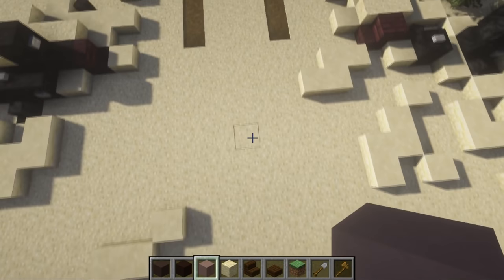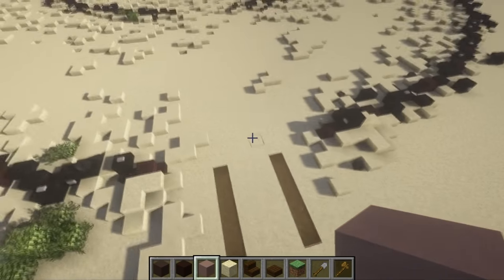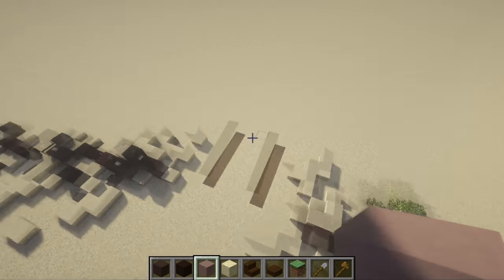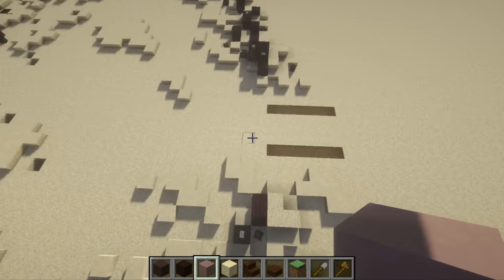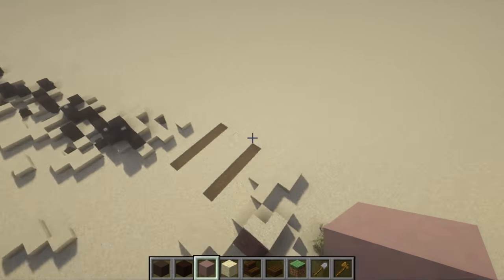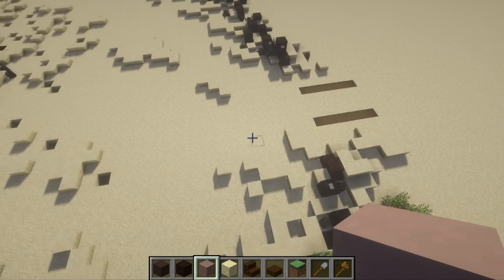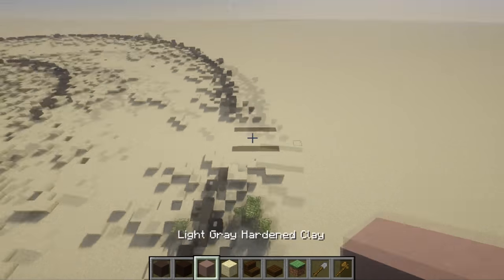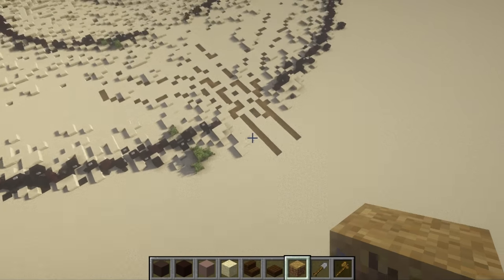I'm also thinking about taking some smooth sandstone blocks and just putting them down along the road to give it a little bit more - kind of like show it's a little bit more packed in than just regular sand. Overall I think it's going to be pretty nice, so I'll do a little bit of work off camera and come back and show you guys our progress once we get a little bit done.